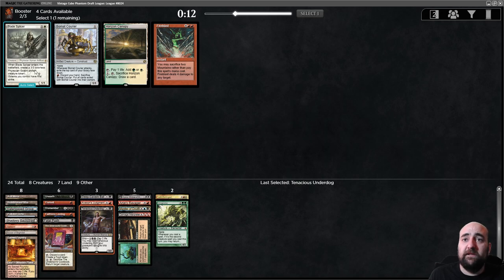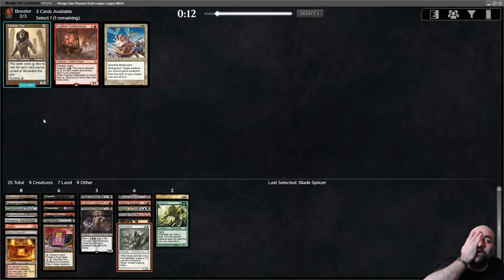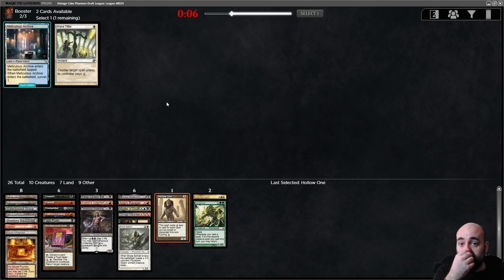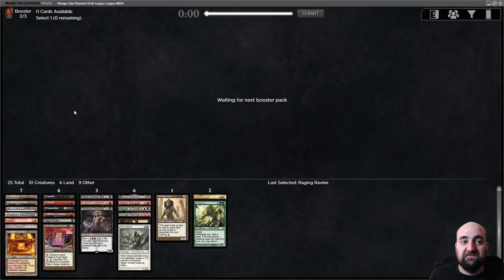Bombat is not what I'm looking for. Can take Blade Splicer just as a value card. We have a reanimation card but haven't found anything worthy of reanimating yet. Wait — where's my Hollow One? Oh — Hollow One! This deck is perfect for Hollow One. Had to come back. We'll take Mana Tithe — maybe a world play. Raging Ravine was the last pick? You would pick Ravine over Bengifine? It's hard to predict the last picks.